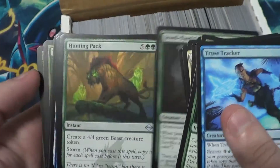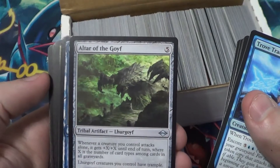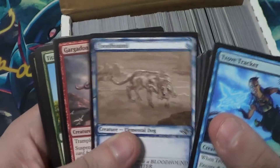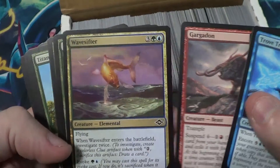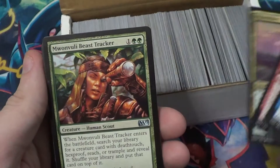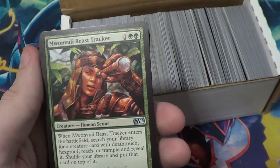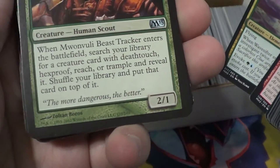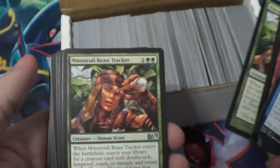Moving into uncommons like Hunting Pack. Altar of the Goif - also uncommon. Floodhound - that's some sad looking art. Gargadon. Still in commons like Wave, Sifter. Beast Tracker - Creature, Human Scout. That's pretty cool. Is this an older one maybe? The bottom of it just looks different. Oh well, I dig it.